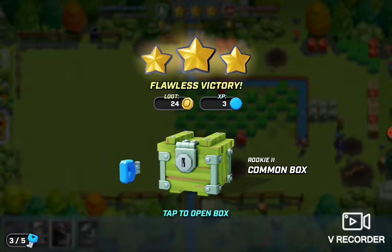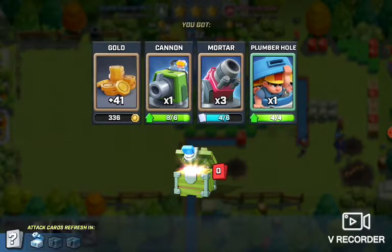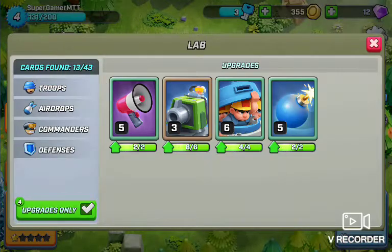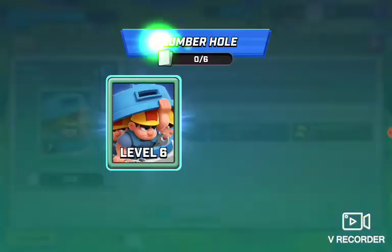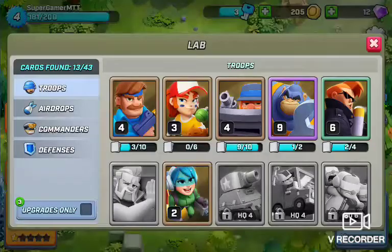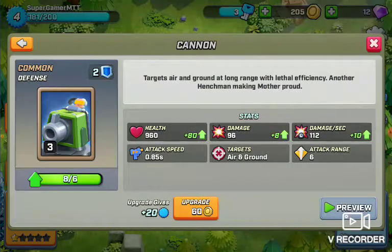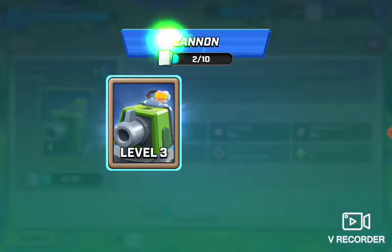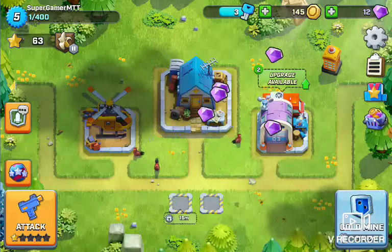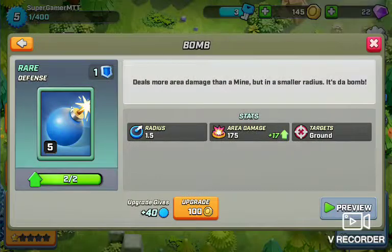I get a common box - 41 gold, one cannon. That was fast. So this is what I got. I got more stuff. I need a little bit more to level up. I just need to upgrade this to level up. Nice, now I'm level five. See if I can upgrade this - nope, need to be level six to level up.